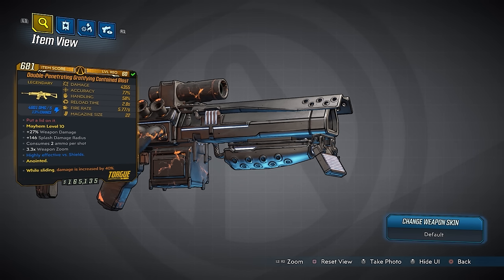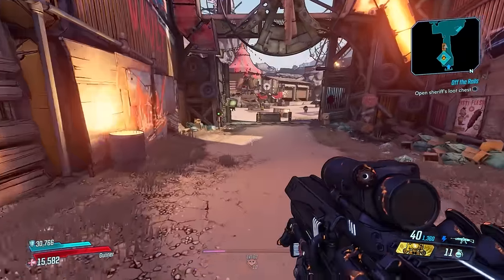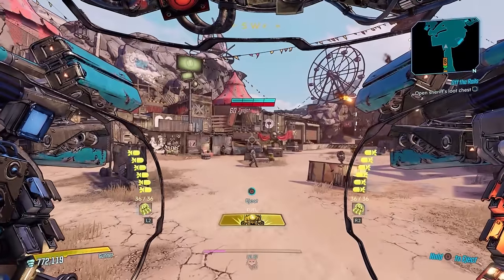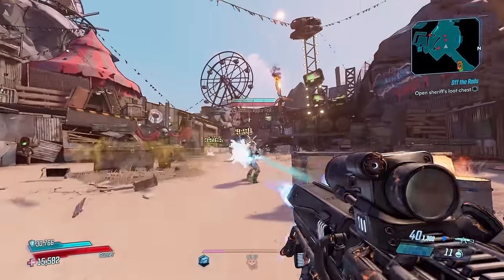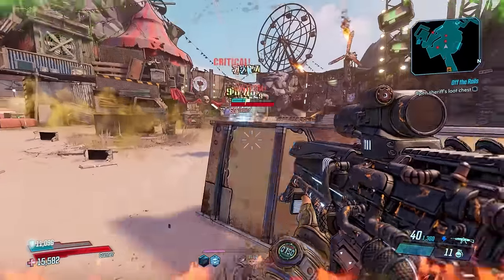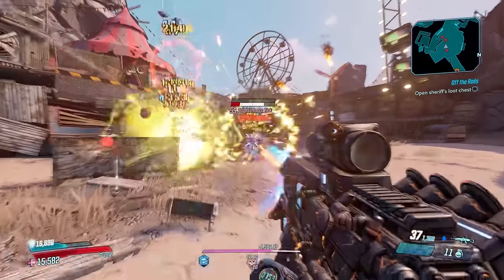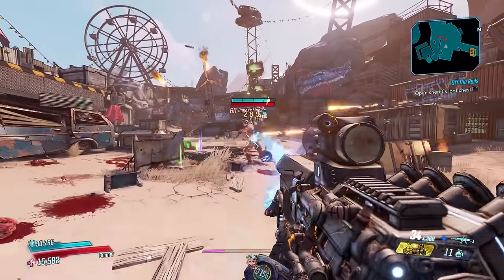It consumes 2 ammo per shot, has 146 splash damage radius, plus 27% weapon damage. The one I got here is highly effective versus shields. I'll show you with Moze — it doesn't matter if it's shock or fire or whatever, we're just going to tear people apart with it. As you can see, this thing is really good — a really good assault rifle for Moze. Once again, this one is not the best gun for the other vault hunters, but it's a lot of fun on Moze.